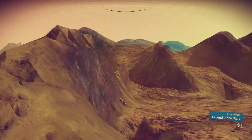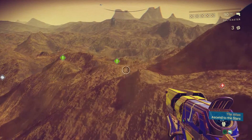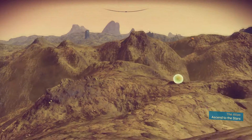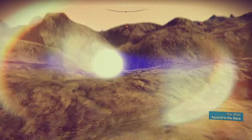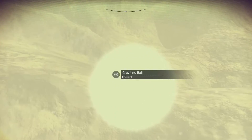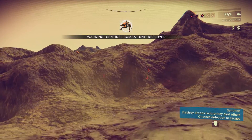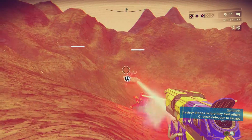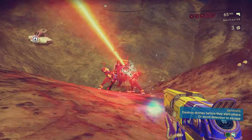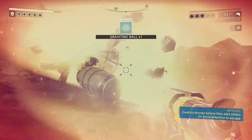When you use your scanner, rare resources appear with a green exclamation mark icon. Gravitino Balls look like shiny red spheres that light up brightly when you approach them. Be aware that a nearby sentinel might come to investigate once a Gravitino Ball lights up. As soon as you pick up the Gravitino Ball, a robotic laser dog and two sentinels will materialize and attack you. You can fight them, hide, or just keep running and grabbing more balls.